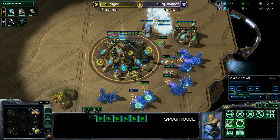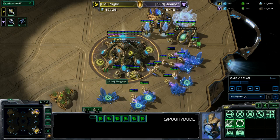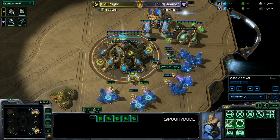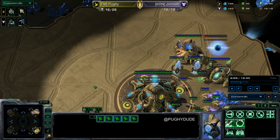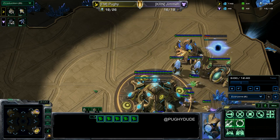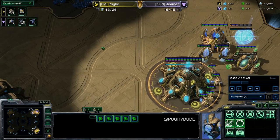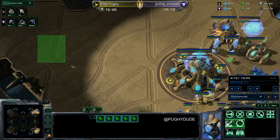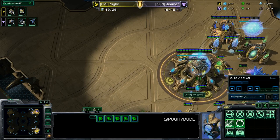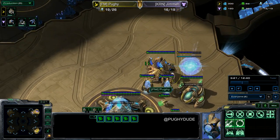It's interesting how it works out. You have a bunch of harvesters chilling, the Reaper comes in, and you want to attack-click on the Reaper. You don't want to attack-move, because if you attack-move and the Reaper moves away, by the time your probes get there the Reaper's already somewhere else — and that's lost mining time, which is very bad. So you click directly on the Reaper.